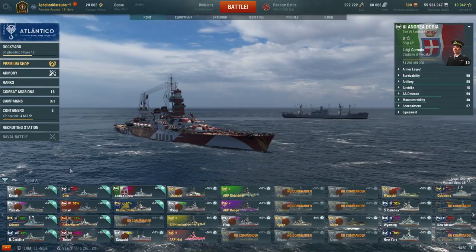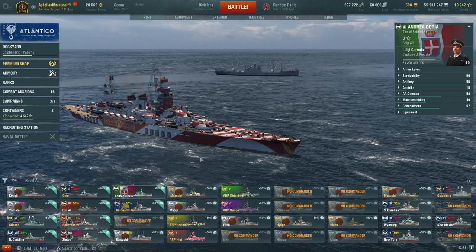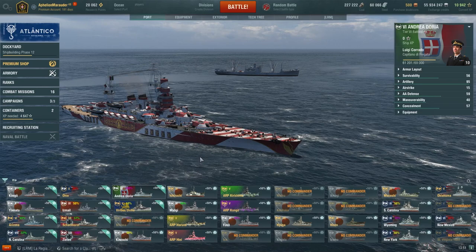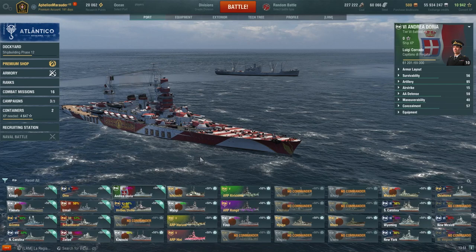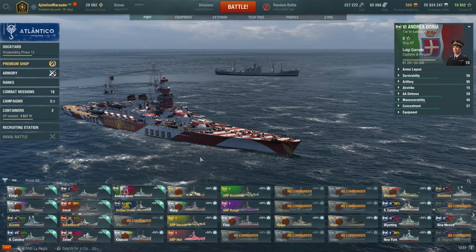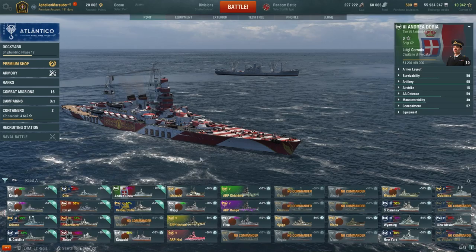Next up is Andrea Doria — adorned here with one of the event skins from when Italian battleships came out. Andrea Doria has SAP, really good gun play, good angles, is fast, well-armored, and the AA is very good for self-defense — good for telling a carrier to kind of leave you alone. If you're looking for a tier six battleship that plays well in operations, ranked, randoms, and pretty much anywhere in the game, pick up an Andrea Doria today. Very easy grind to get to that ship and you will not be disappointed.